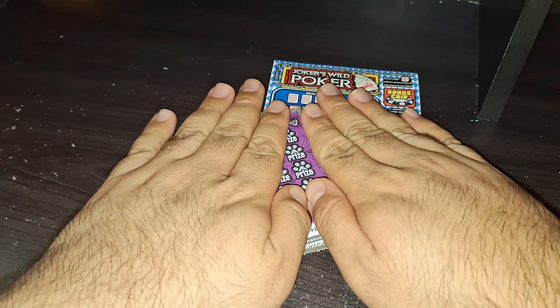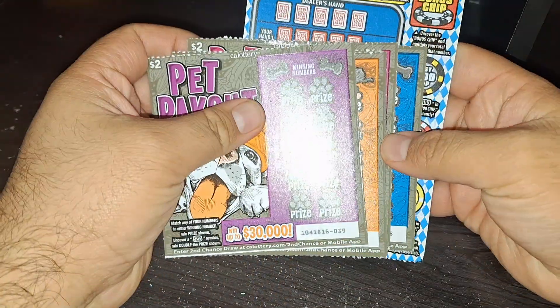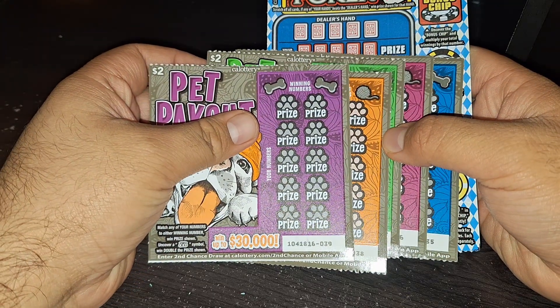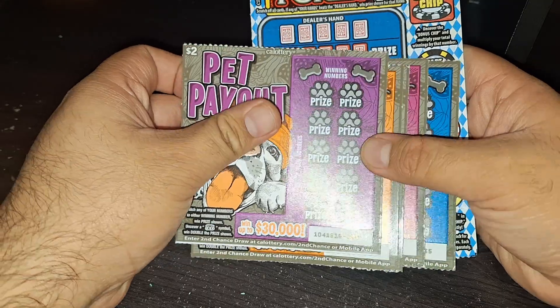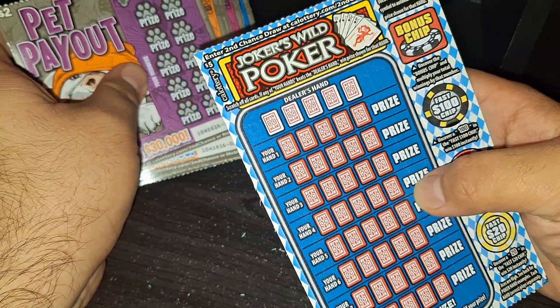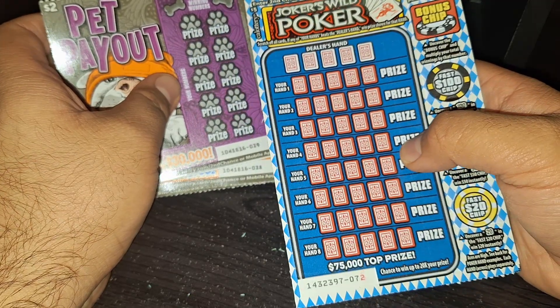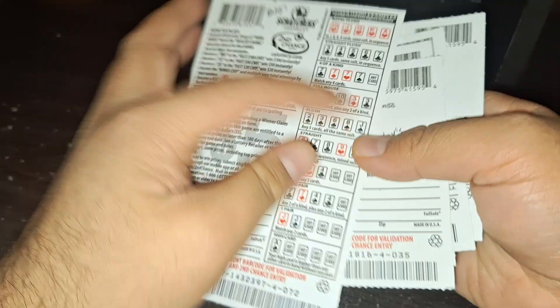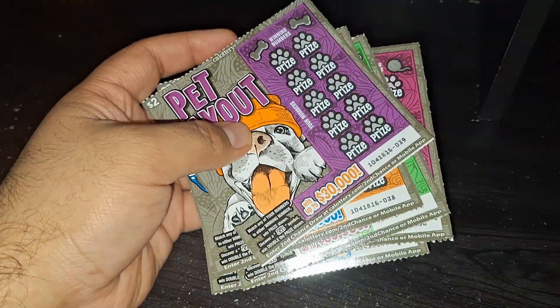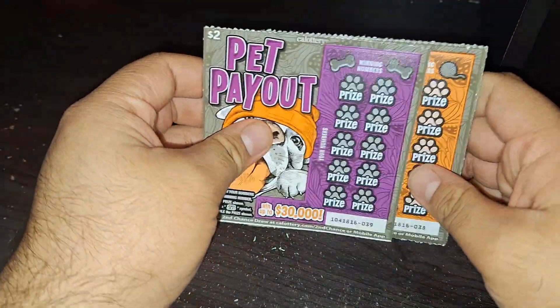Hey, how's it going? We're going to do a $15 scratcher session. I got five of the $2 Pet Payout tickets, numbers 39 to 35, and one $5 Joker's Wild Poker ticket, number 72. I got them at Rayleigh's from the vending machine. Let's see if we can do better on this one.